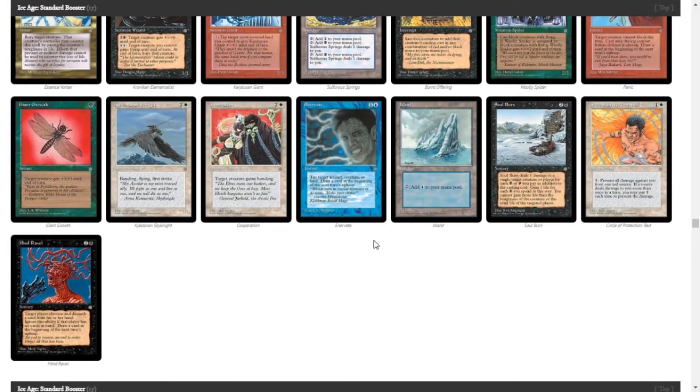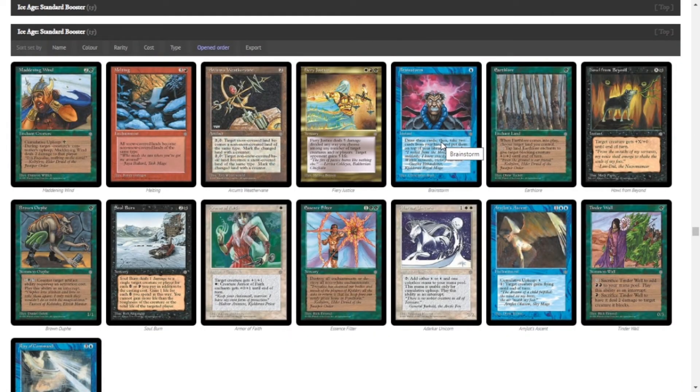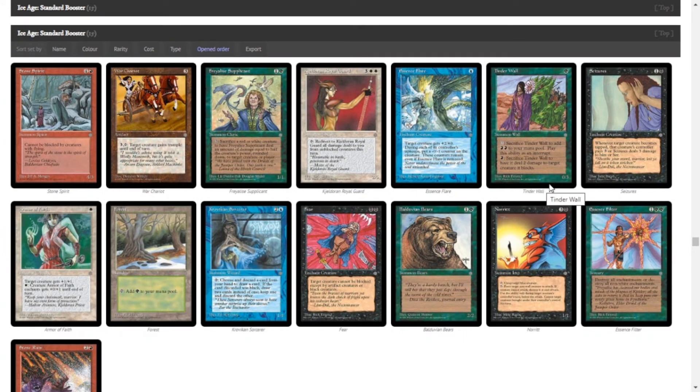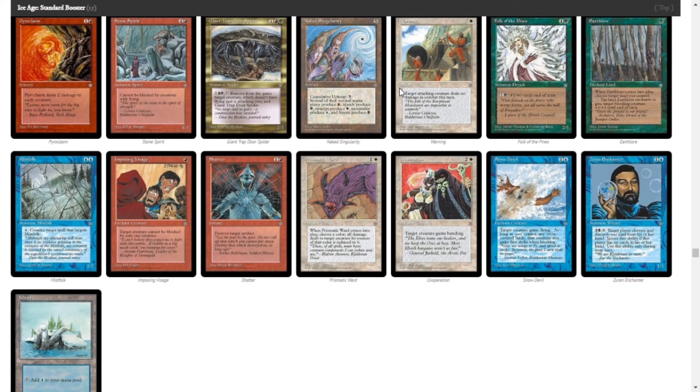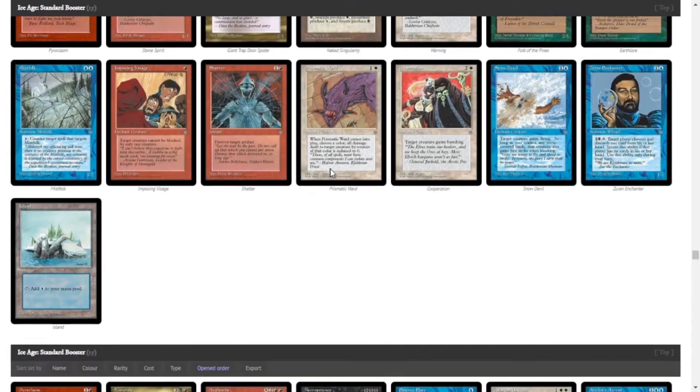We got Sulfurous Springs — that's really good because it's the Rakdos land, and I think we're planning on playing Rakdos this week. Melting is kind of funny — it makes all the snow-covered lands into non-snow-covered lands, so if we know they're on snow we can mess with them a bit. Naked Singularity is really funny — it changes what land produces what color mana, you can really mess up someone's strategy that way.